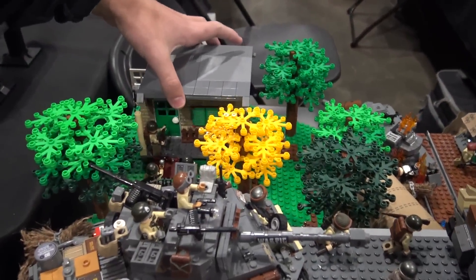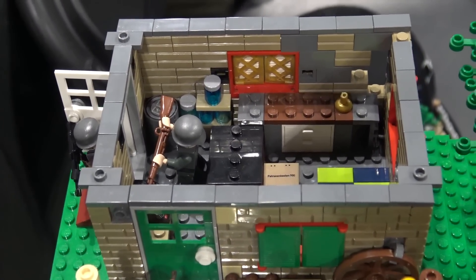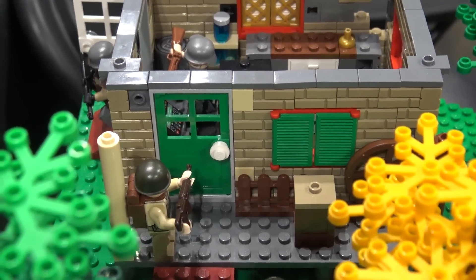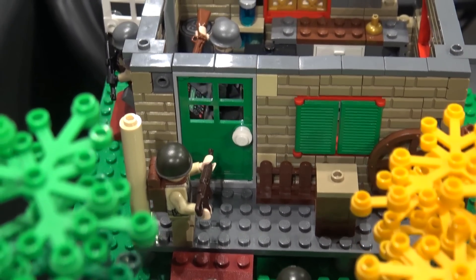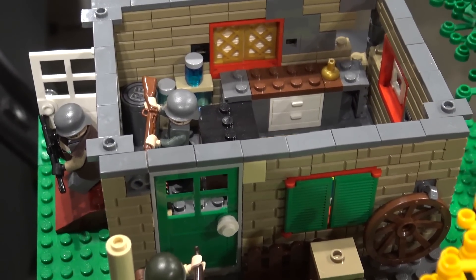That little building over here is just some little farmhouse. You can see there's some Allied troops trying to throw a grenade in there, trying to make sure the Germans are out. But the Germans are coming out through the other door and they're about to ambush those Americans over there.